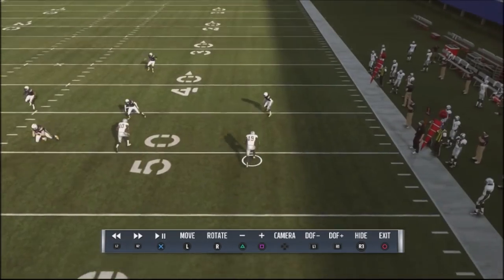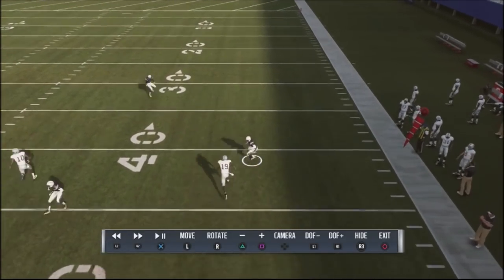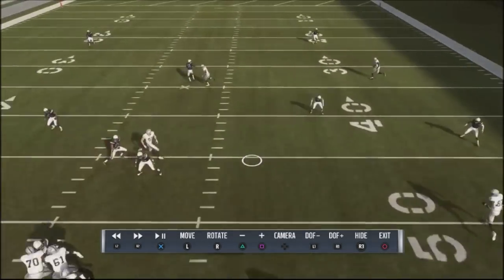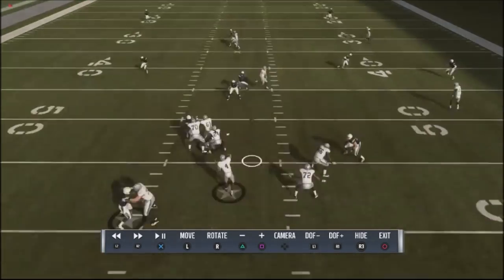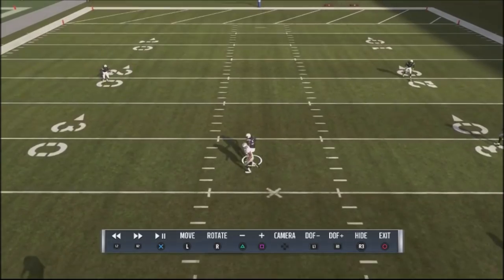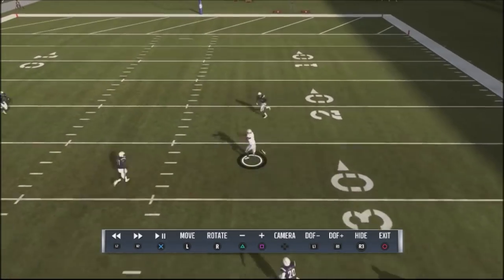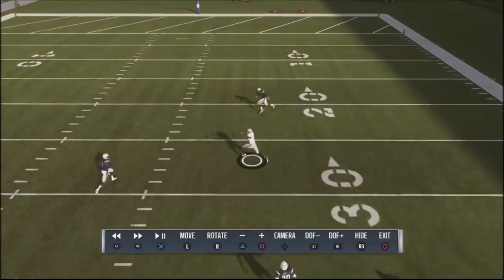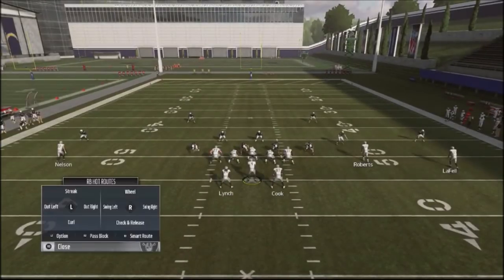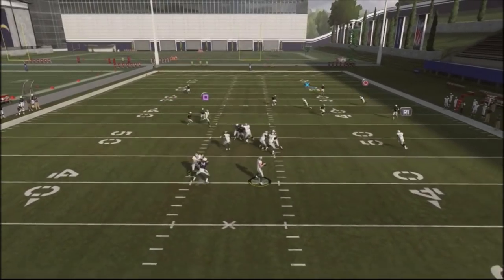This guy right here is going to be the main read. Against cover two — whether it's cloud coverage or a soft squat — that corner is always going to come down and play those routes. I've got a wheel route that's actually going to pick up that defender, a dragging route across the middle, and then this deep post that's clearing out the mid read and leaving the route wide open. If you catch it and spin at the right time, you can go house with this ball, especially if your opponent likes to use the middle linebacker. The read is this post route and a lot of times defenders are not going to get in there.